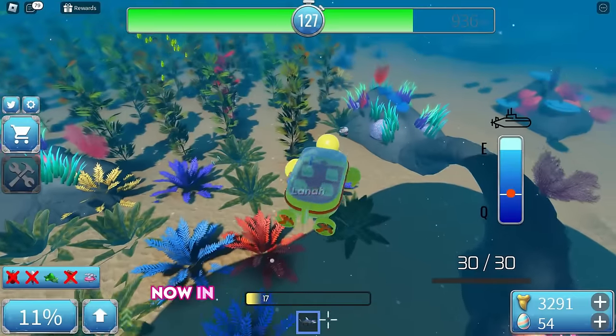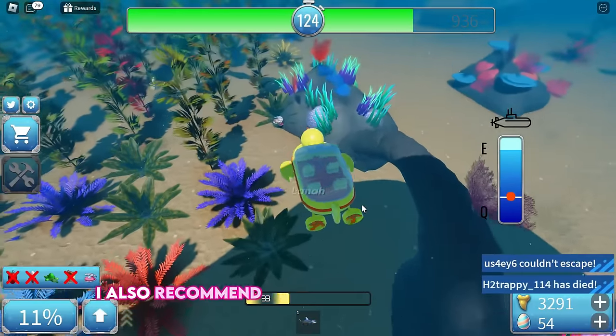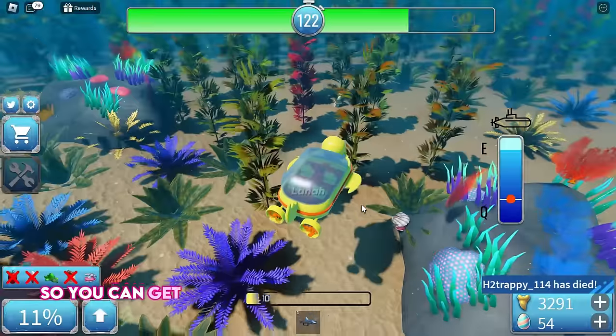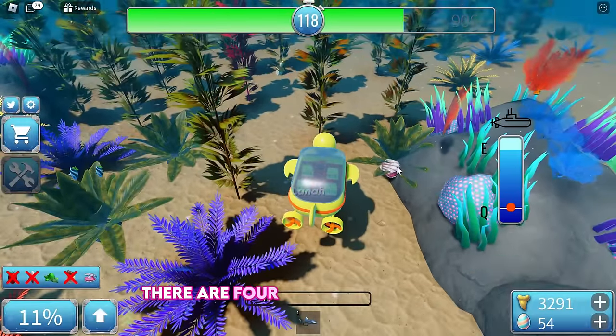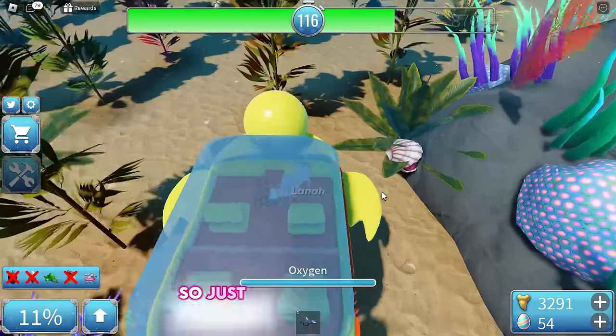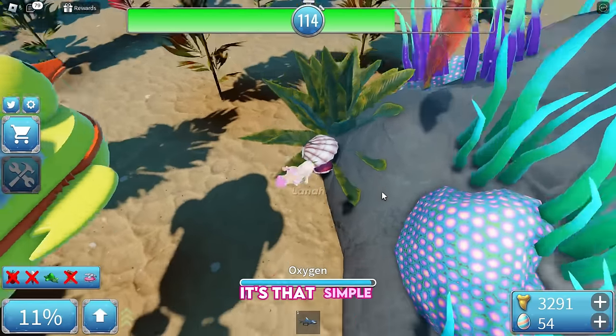In order to get the Clam Egg, I recommend using the duck marine boat so you can get underwater and simply look for the clam. There are four clams in each round, so just dive and look for it. It's that simple.